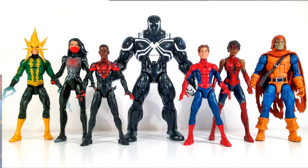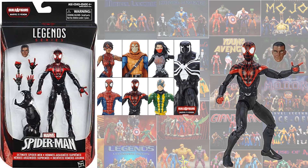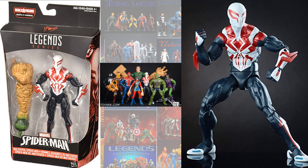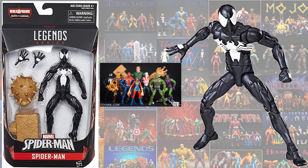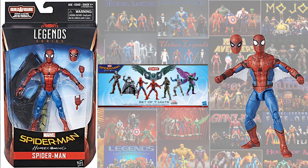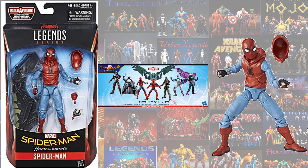In the Space Venom wave, you have the Ultimate Peter Parker and the Ultimate Miles. In the Sandman Build-A-Figure wave, you have the UK Spidey, the other version of 2099 Spidey, and a new symbiote costume Spidey. In the Vulture Wings Build-A-Figure wave, you have the Tom Holland Spidey with web wings, the Cosmic Spidey with several head sculpts, and the Fursuit Spidey from Homecoming.